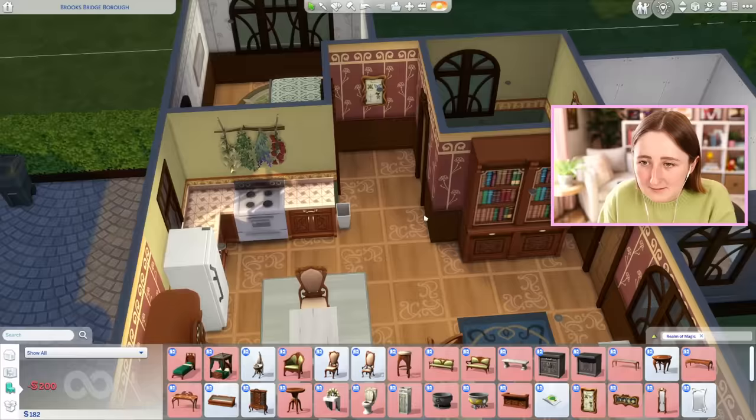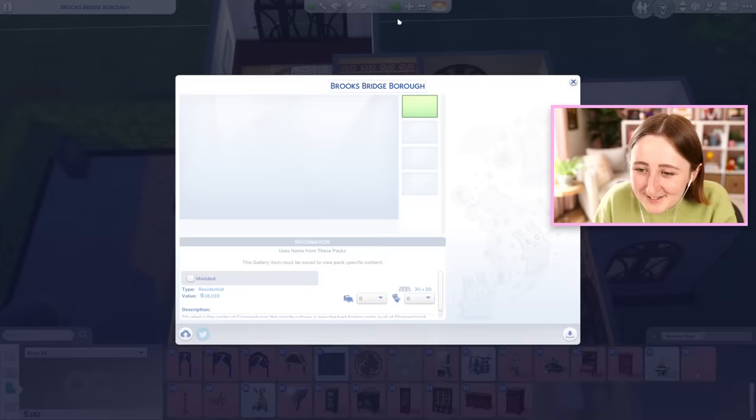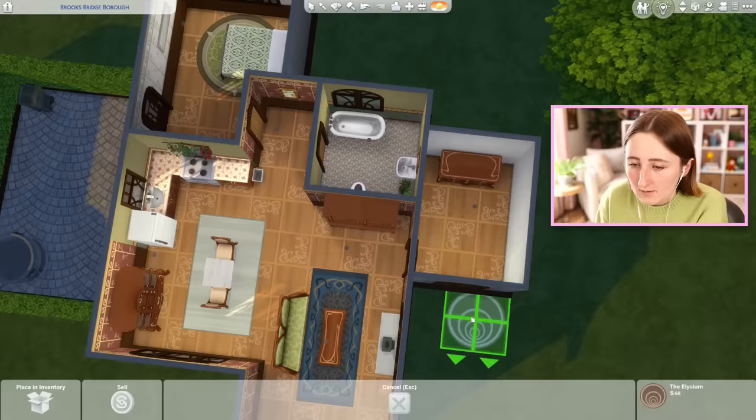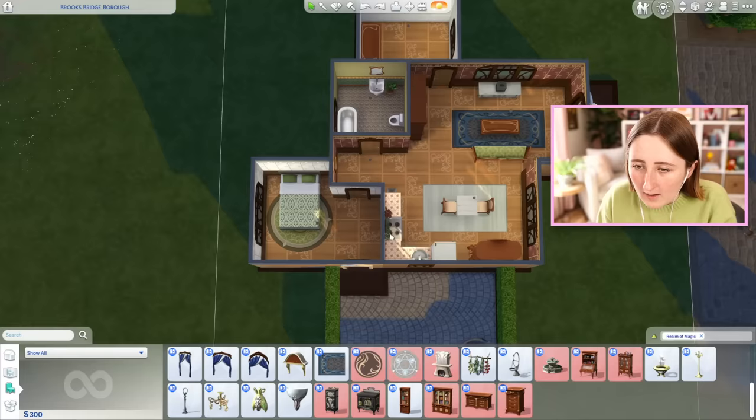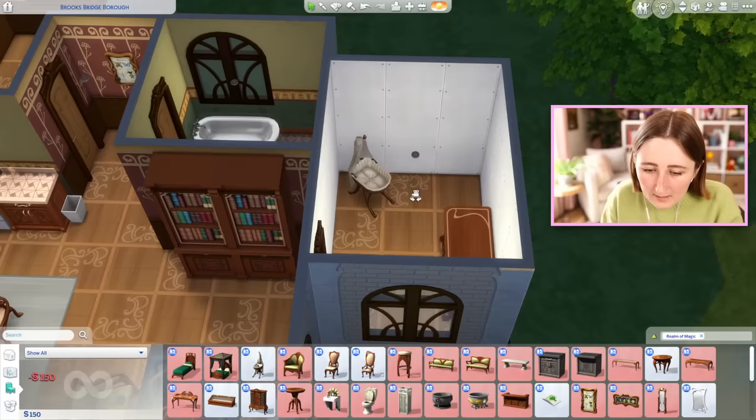That painting is 200 — it's not worth it. How much is this lot worth? What can we logically delete to save some money? I deleted a couple lights because we don't need extra lights everywhere — that gives me 300. Maybe we could do the bassinet — it's a nursery, just a little tiny nursery.